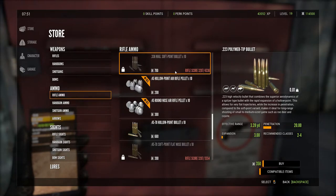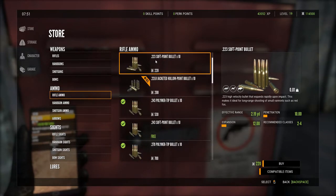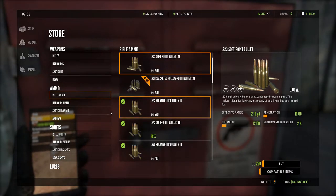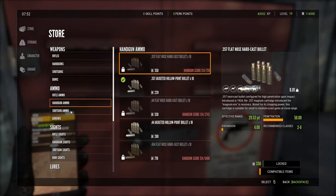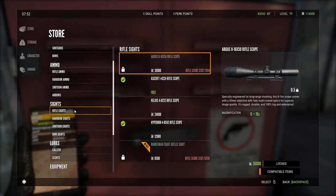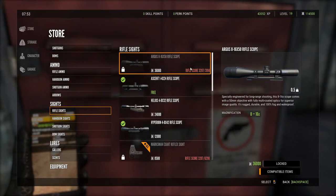Ammo works the same way — some things are going to be locked and it'll show you the score you need to get. If you click on an item, it'll show you how much money it costs to buy it. The bigger the weapon, the more expensive the ammunition. Same thing with handgun ammo, shotgun ammo, and arrows.